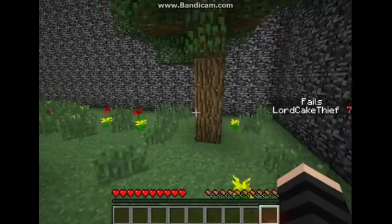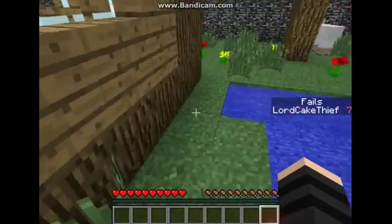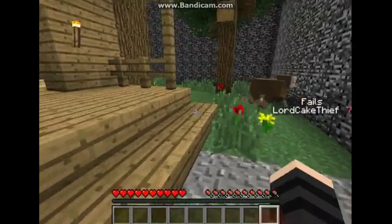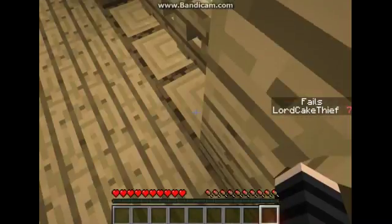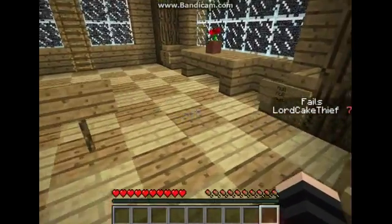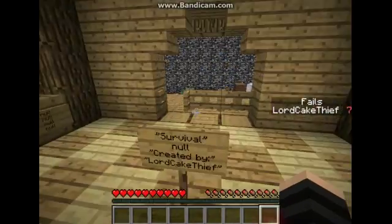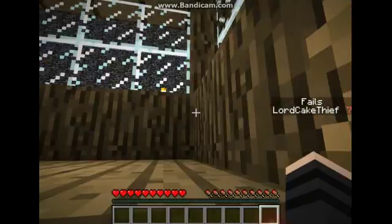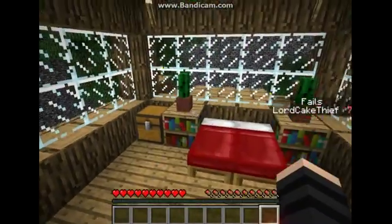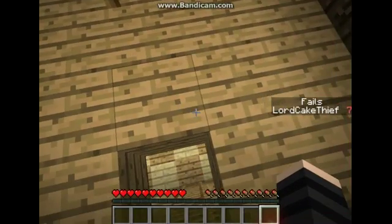Hey sheep! Why do I keep hitting things? I do that more often than I think. I think this Find the Button map will be fine even if it's 1.7.2 - it's just I cannot find the 1.7 version at all, so this is the closest one I have. I don't really see why it'd be different. What am I doing? I'm just looking around the house, under the bed... where would it be? I can already tell these are gonna be hard. You're probably looking at the button going 'what are you doing, it's right there!' Yeah, I know it's right there.